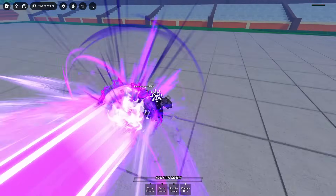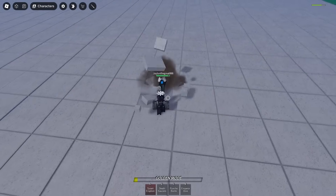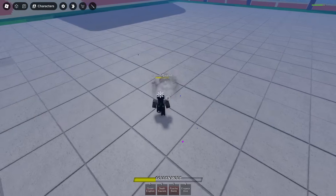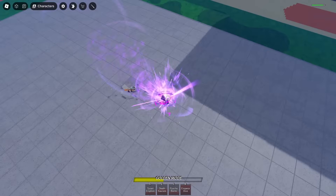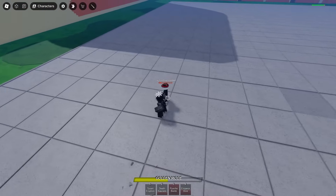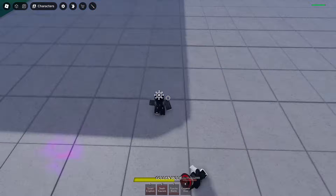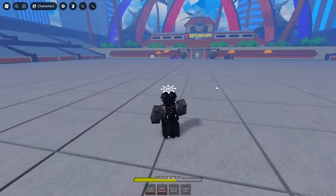That Galakon should not have hit me. I down him — Tyrant Eruption, front dash, Death Saucers. That move is so peak. I wonder if Emperor Dive works while they're on the ground — I'm gonna test that out. Psycho Bomb, that move is so cool. Death Saucers from 10,000 meters and it worked! This is why I like Frieza so much, his moveset is just so fun to use.